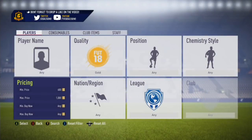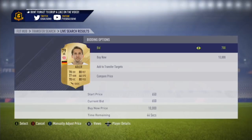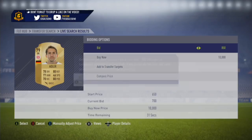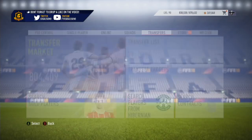The way we do the gold upgrade SBCs is you filter by gold, then a minimum price of 600 and a max price of 1000. What you find from there is that gold rares have a minimum price of 600, that's how you find them. What you want to do is target your 75s to 81s — you generally want to be paying 800 to 1000 coins.